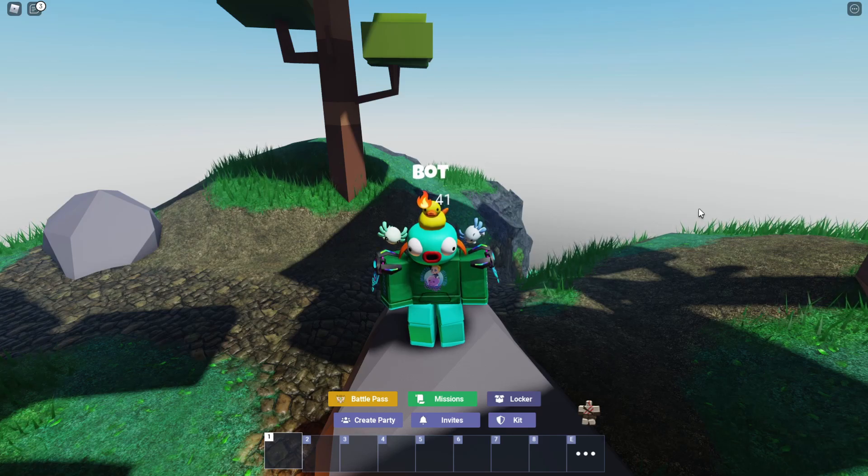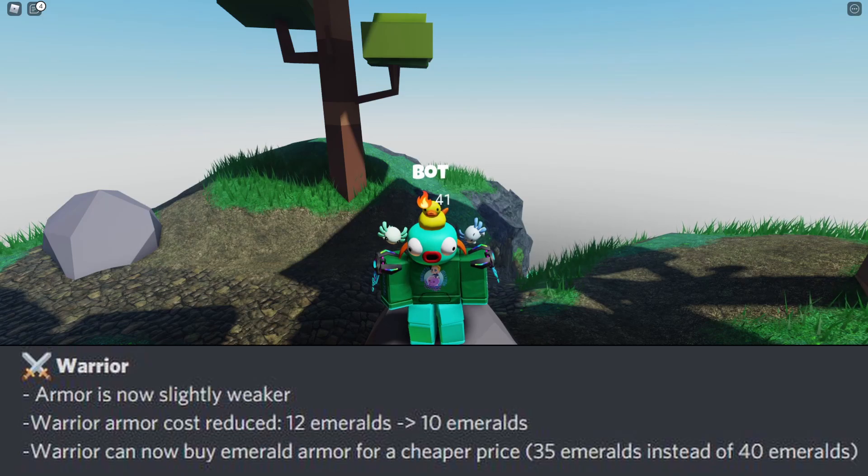That's because this kit has what is known as Warrior Armor — its own separate entity of armor. It basically replaces the diamond armor for Warrior, and with this recent update that Bed Wars dropped, that's basically all it does — replaces your diamond armor with something a little bit different. Let's look at it right here on screen.